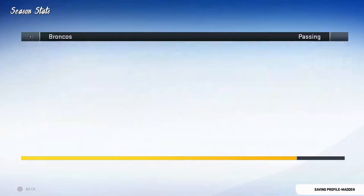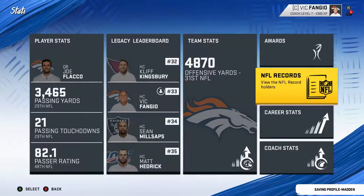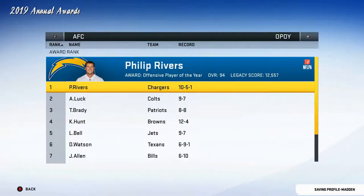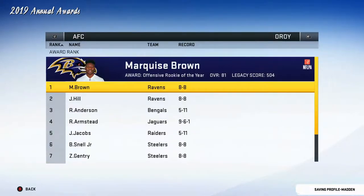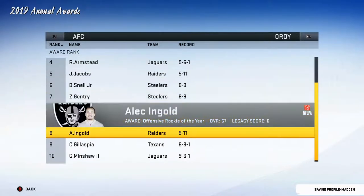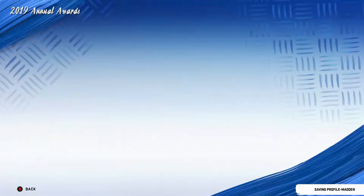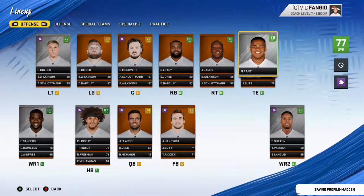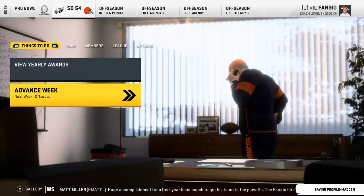I think it's time to move on from Joe Flacco. Yearly awards: we didn't have anyone for MVP. Phil Rivers won Offensive Player of the Year — no one on our team. Von Miller came in number three for defense. Offensive Rookie of the Year went to nobody from our team, not even Noah Fant — very surprising, since he usually has a good year. He's up there as a 78 overall, so that's weird. You win some, you lose some.